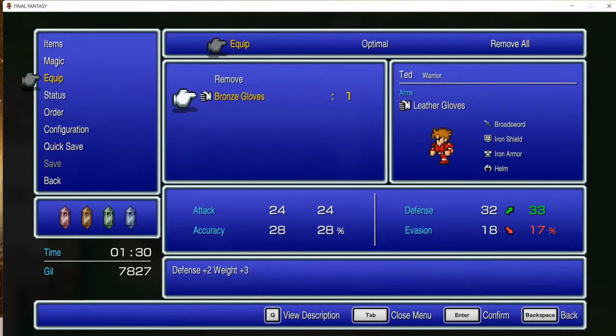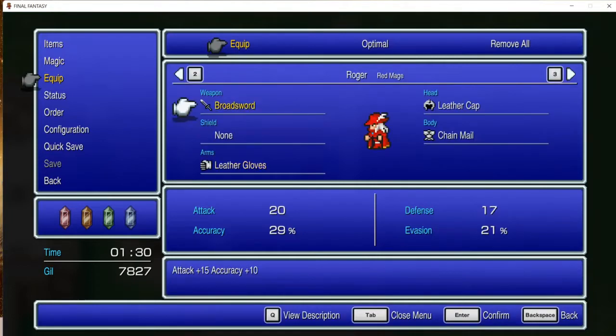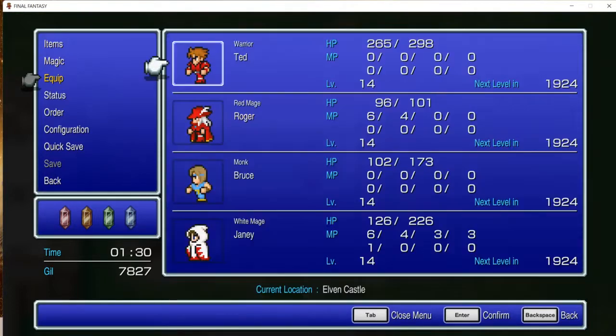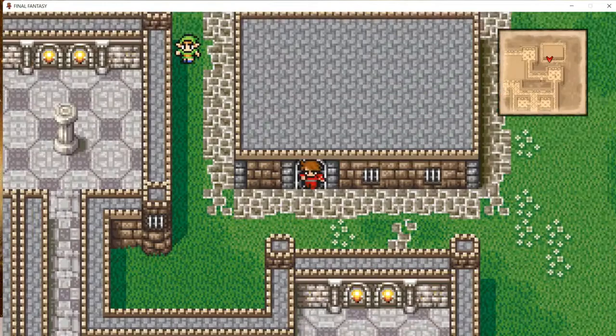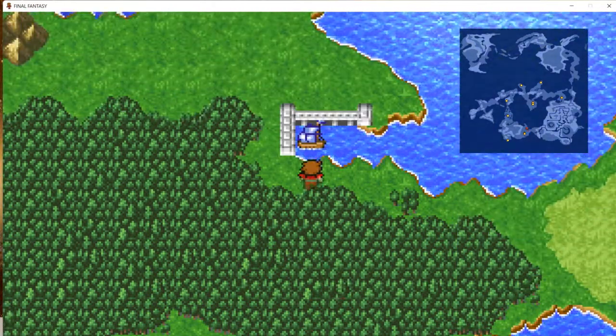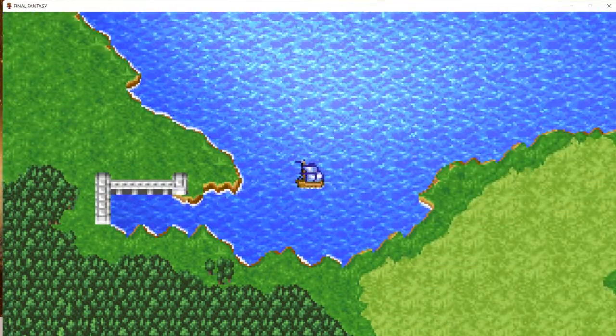Look at the Bronze Gloves here. They're going to take a little bit away from our evasion, but I'm not really worried about evasion or tanking for him. Look how good that Mithril Hammer is — that's really good for our White Mage. Alright, next on our list of places to go, let's get in our ship and head north to Cornelia.